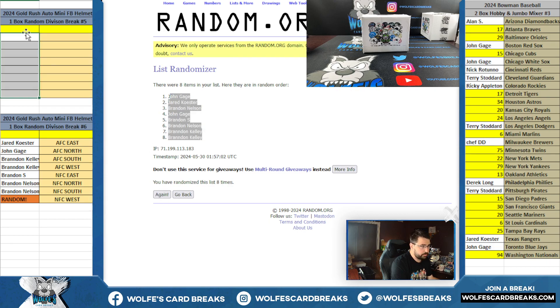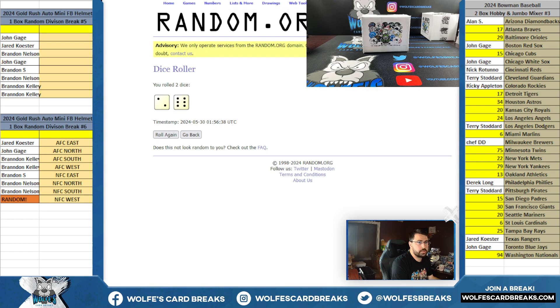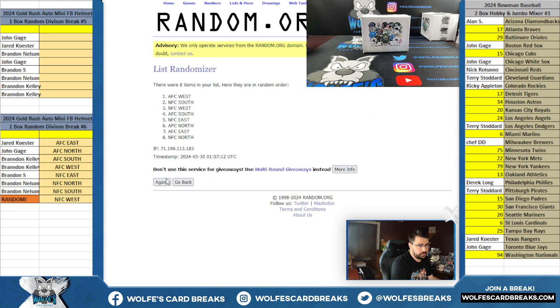We got John G up, Brandon, and down. Okay, that was on eight. Two and a six is eight. Here we go, eight times on the divisions.